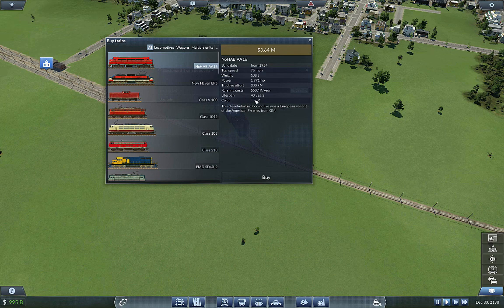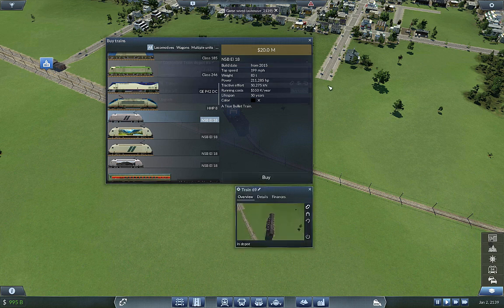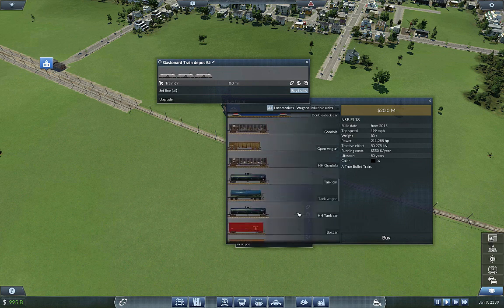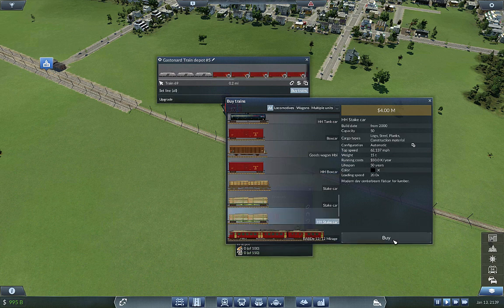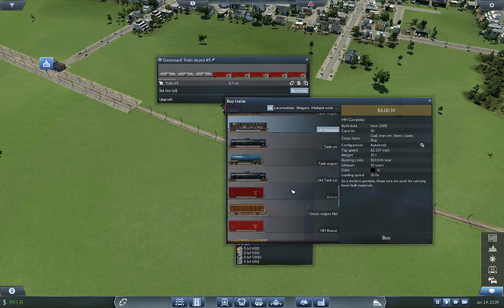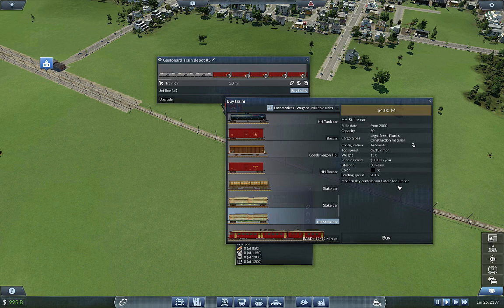Let's buy a train and go crazy with this one. I want one of these, one more of these, and one more of these - a three-headed train. We need something that can go our max speed, so let's throw some box cars on there, some state cars, maybe some tankers, gondolas - sure, why not. This is 0.7 miles so let's get some more box cars and more state cars. There we go - this train is a mile long.